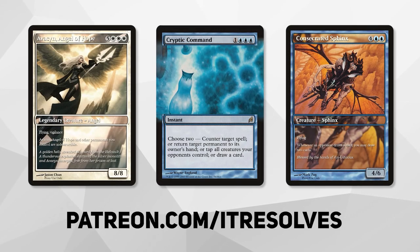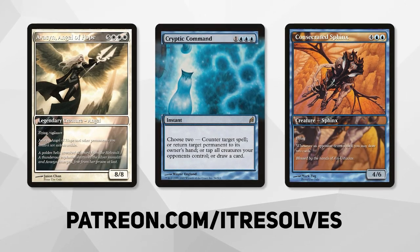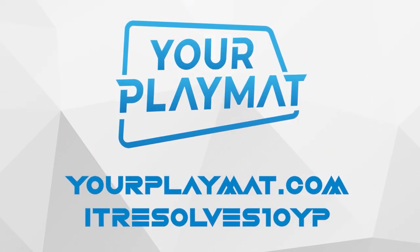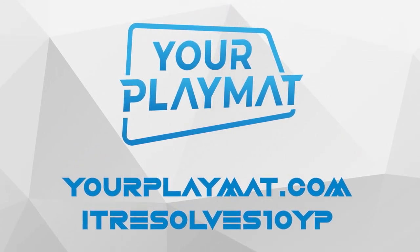What's going on, guys? If you want to support our content and pick up this month's amazing Patreon rewards, you can do so at patreon.com slash it resolves. If you're interested in custom playmats and sleeves, visit yourplaymat.com and use code itresolves10yp for 10% off your entire purchase.